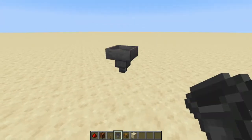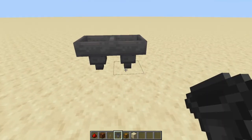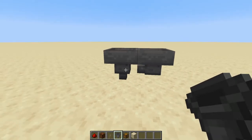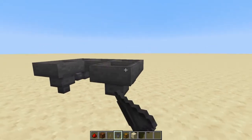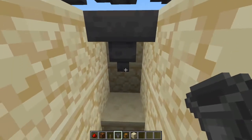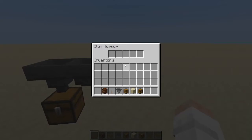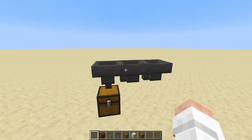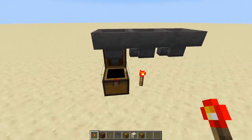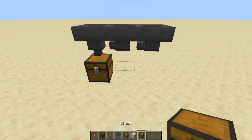A hopper can hold five different stacks of items and transports them toward whatever block it's pointing to. Crouch and click a block to face the hopper in that direction — you can aim it any direction except upward. Hoppers are great for transporting items across distances; items move from hopper to hopper automatically into a chest. You can stop a hopper by powering it — placing a redstone torch underneath disables it until the power is removed.